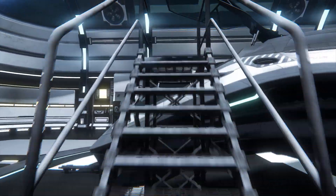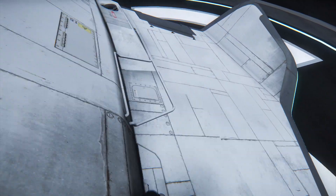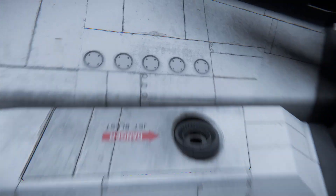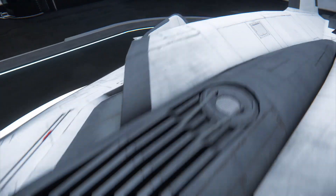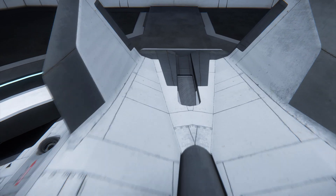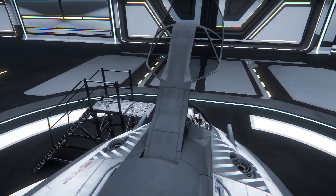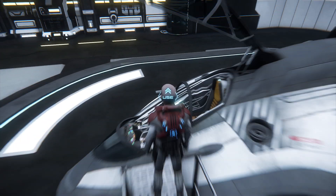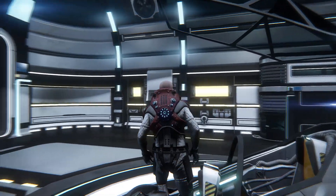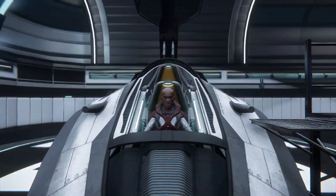Let's have a look on top of the ship. I'm not sure if that does anything. I'll get in the cockpit again so you can see the animation from the outside. This vessel is the closest to the modern day fighters, but it still looks really good and futuristic.